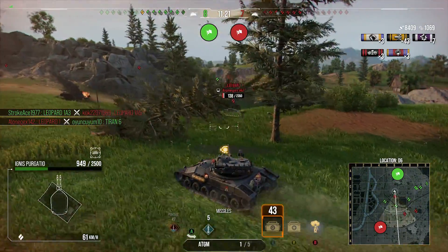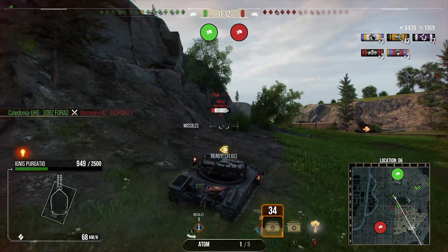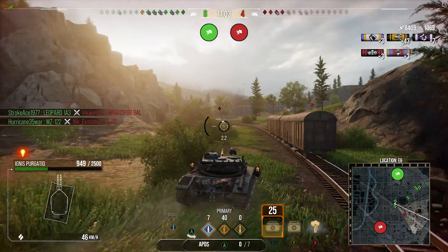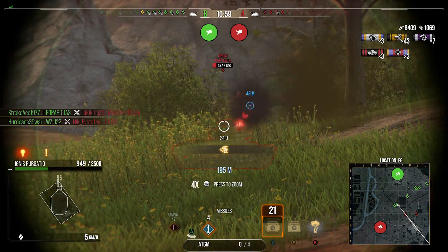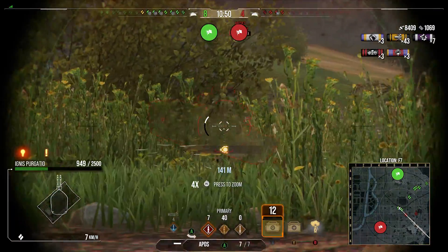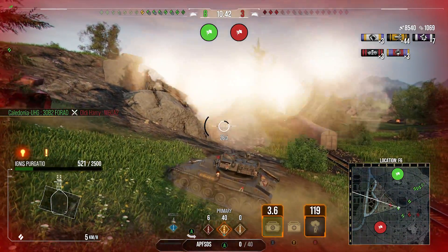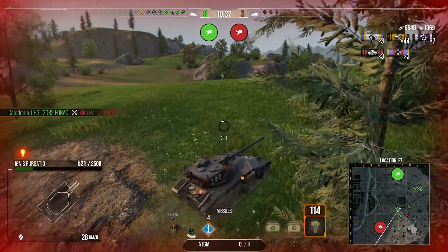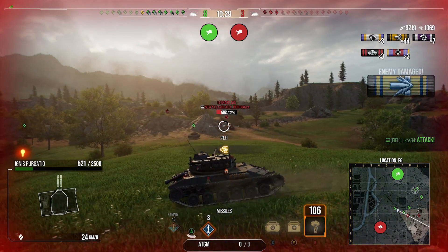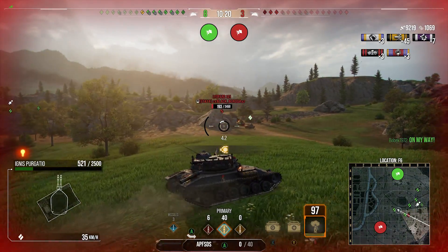We're up to 8.4k damage with 1,000 assistance. A Magach comes into view but I don't want to waste my ATGM on him. We get a shot off at the M60A2 but a friendly nudges us off aim, and the M60A2 goes back behind cover anyway. The Leopard 1A1 shoots us in the side, which annoys me, so he becomes our next target. We pop the ATGM straight into a Leopard 1A5 for 679 and leave our four-rad to finish him, saving us the reload time to go after the 1A1.